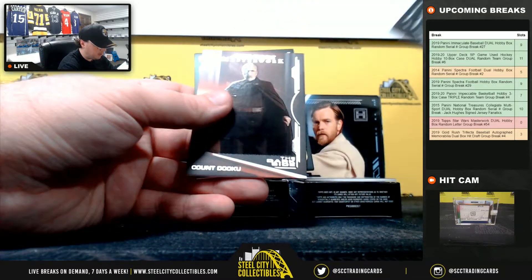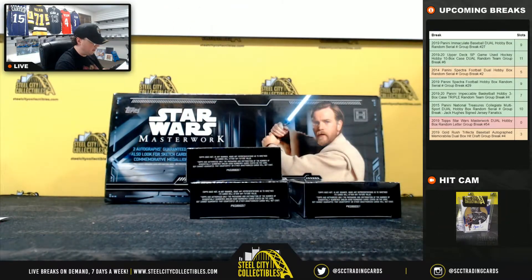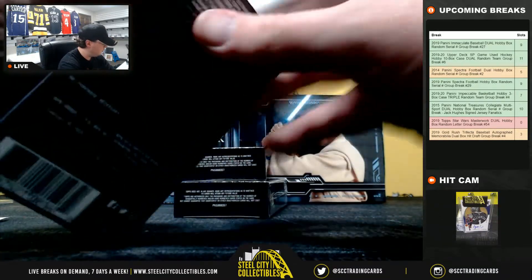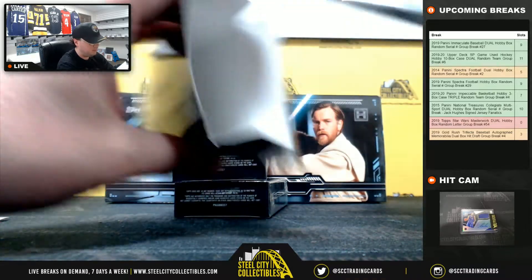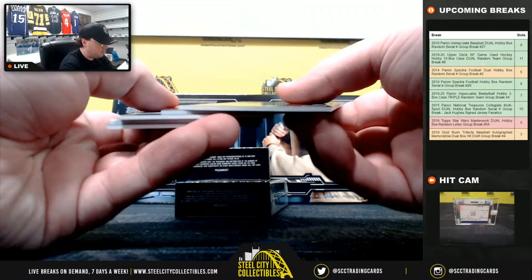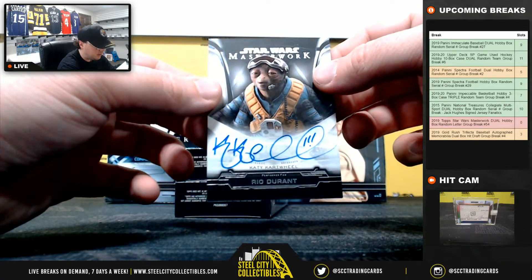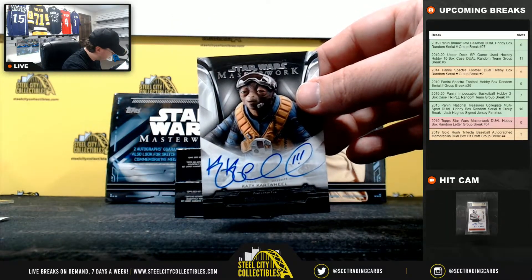Dooku, Ackbar, Dooku, Lintra — number 99, we got a Mark Austin autograph, the letter A, going to Robert. Tarkin, Kylo Ren — number 299, number 99, Kylo Ren again, and the Imperial Shore Trooper. Katie Cartwheel as Rio Durant, the letter K, goes to Jim.